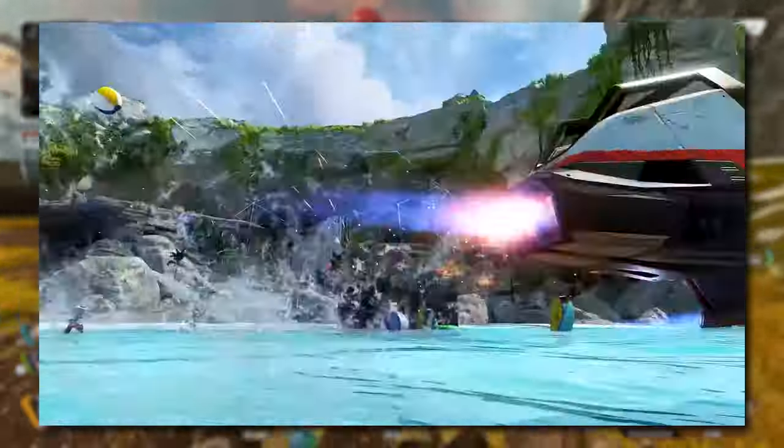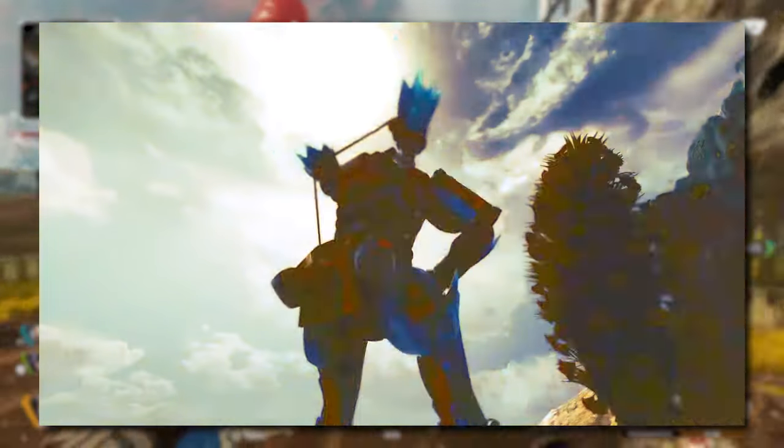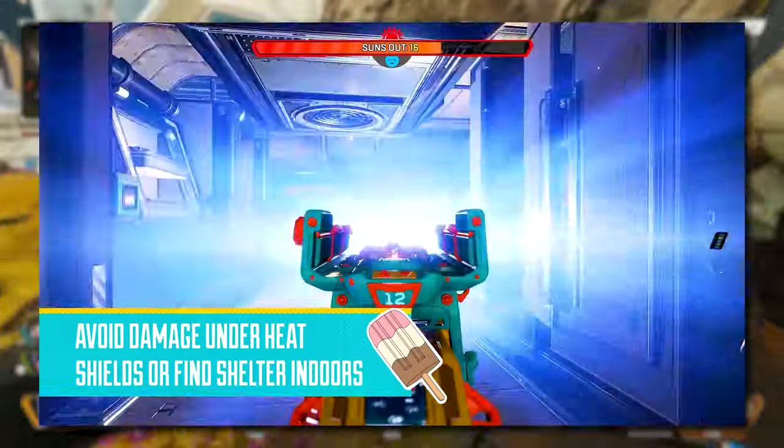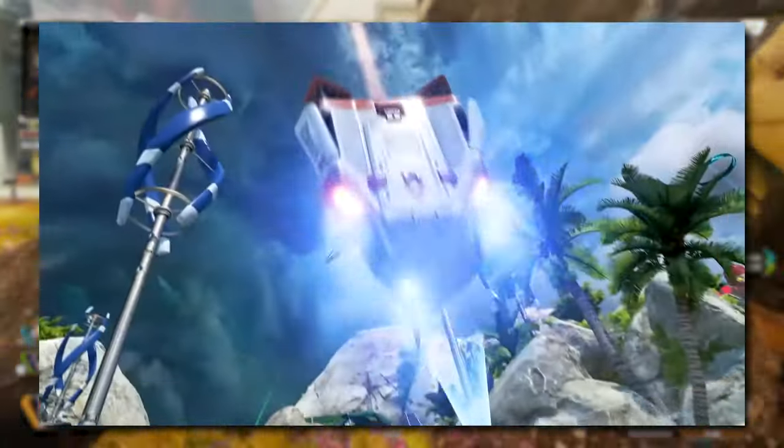You'll also be able to hide in-world item UIs when aiming down sights, and hide in-world crafting UIs in the center of the screen when aiming down sights as well. Of course, there is a whole host of bug fixes which I'll go ahead and put up on the screen for you guys to check out.